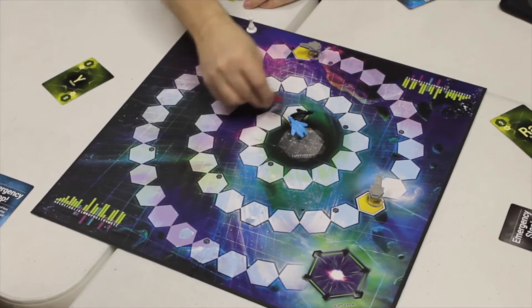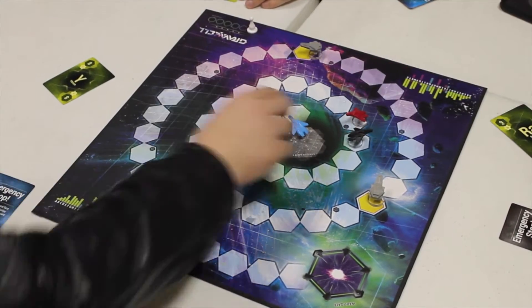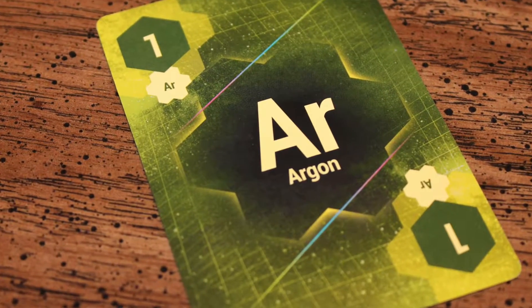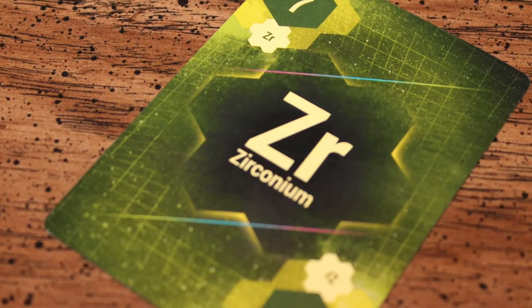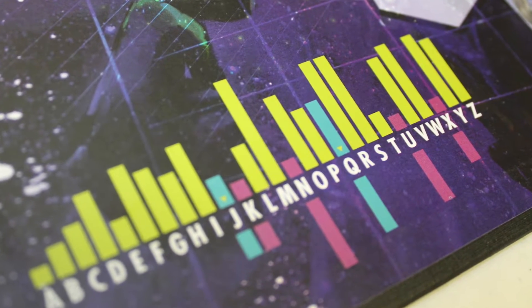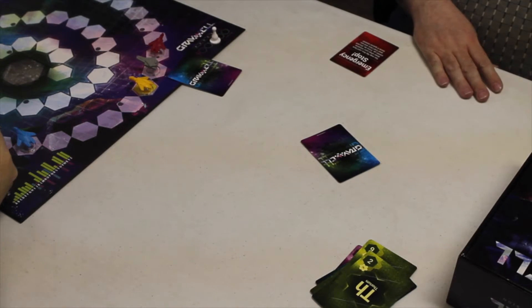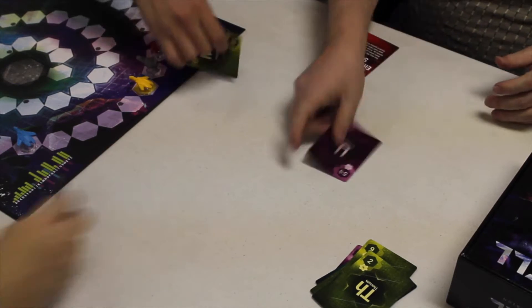Now, for your very first turn, everybody's going to move out of the Gravwell a number of spaces up the track. The cards have numbers on them, but they also have elements on them, all the way from A to Z. And A to Z is important because it determines how the cards are played — in what order. You all secretly select one of these fuel cards, put it face down, and then flip it at the same time. You're going to resolve the cards in alphabetical order, from A down to Z.